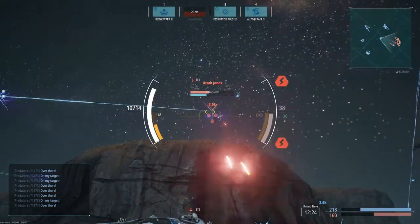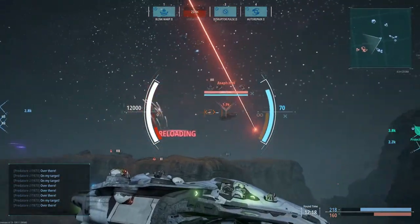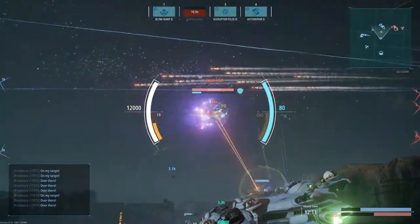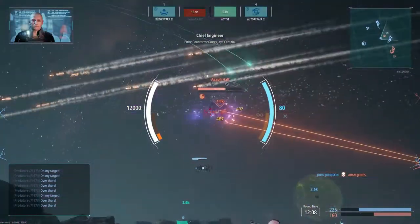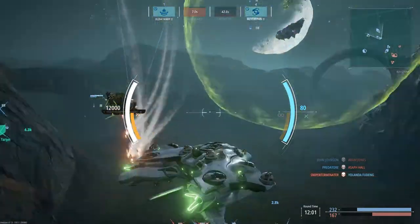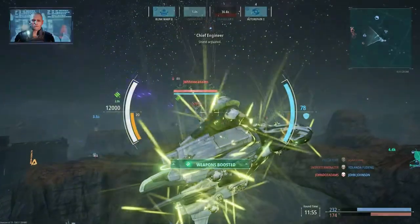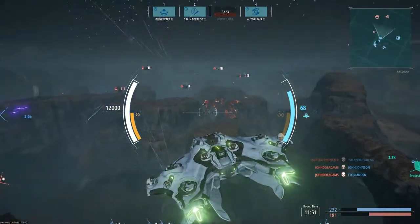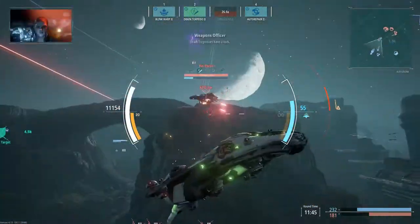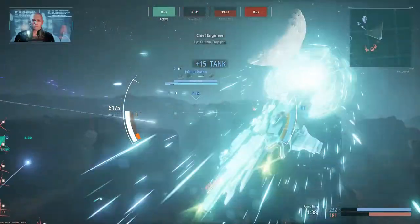Hostile contact sighted. Our command ship has warped back into battle. Pulse countermeasures, aye Captain. Pulse generator. Hostile corvette destroyed, Captain. The enemy's command ship has been destroyed. Shield activated. Full power to maneuvering thrusters. Drain torpedoes locked, launching drain torpedo. Ship is damaged, Captain. Engaging.